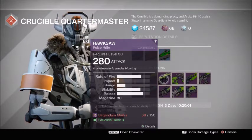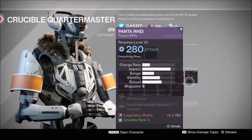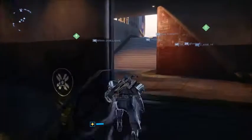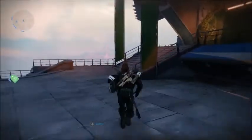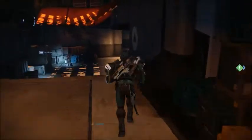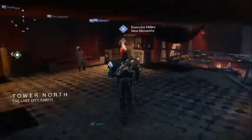Hopefully a lot of people don't miss out on the Hawksaw. The Ruin Wake is also a really good one. Those are two great picks from the Crucible Quartermaster - he really didn't bring much early in the game, but he came through with that Hawksaw. Lastly, I'm going to head over to the New Monarchy vendor to show you one or two weapons you'll probably want to pick up.